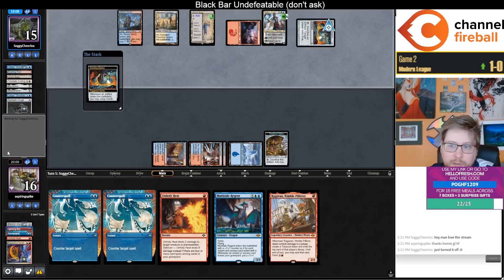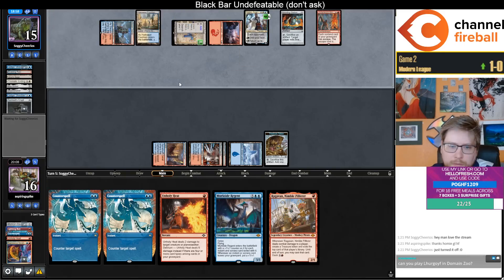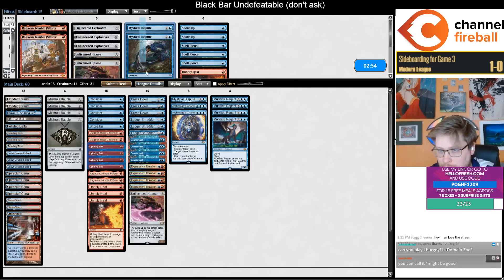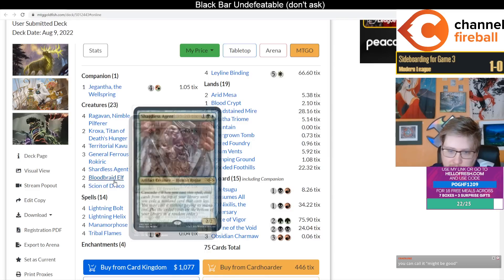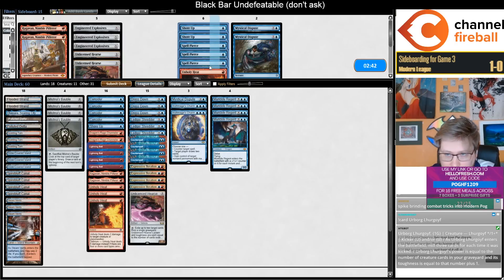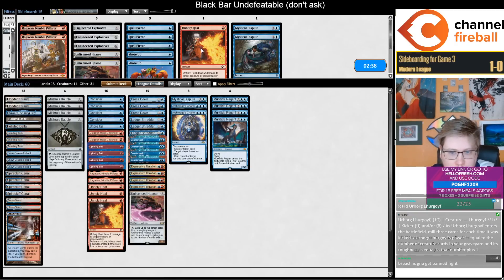It looks like their last card is Breach — they'll be able to win the game here, bummer. I've been working on that build, but it's very tricky to balance everything. This version you have is different — it's the bigger version with Cascade Spells, Bloodbraid Elf, trying to be a little bit slower and grindier, which I think is fine. I think there are going to be two distinct versions.